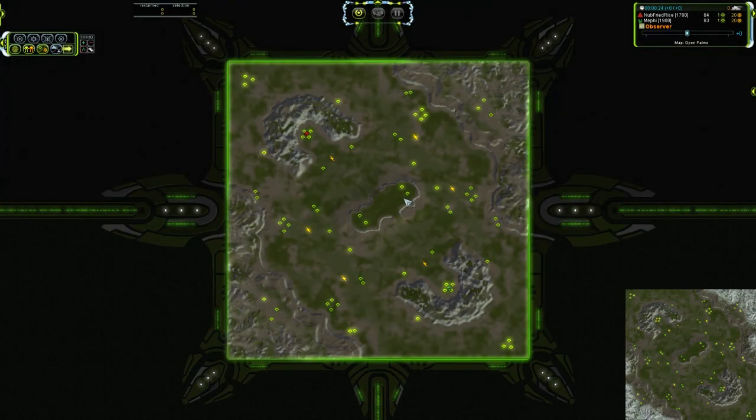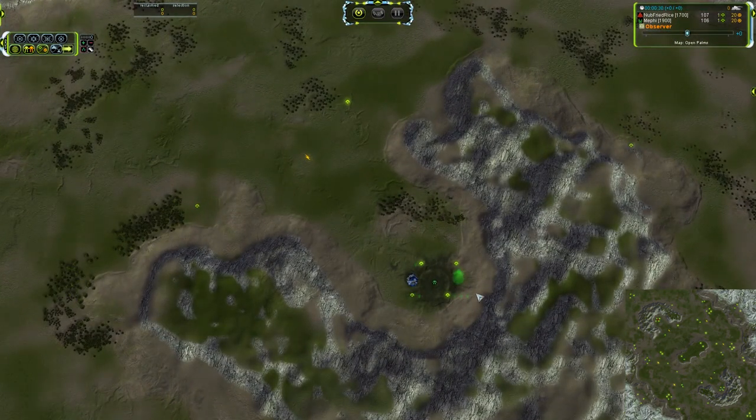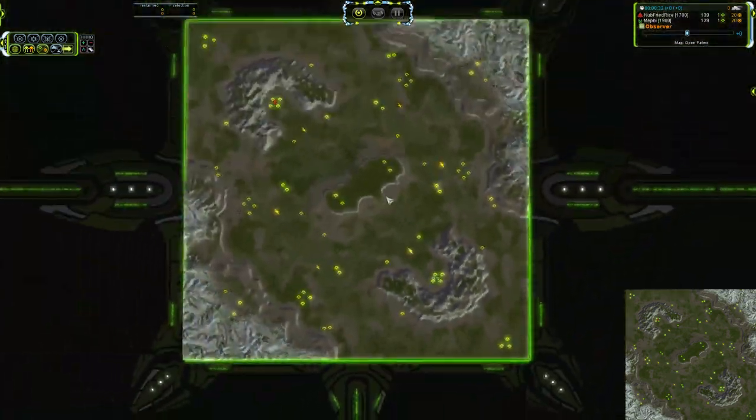Greetings and salutations to all you folks out there. I've got a one versus one for you today. This is between Noob Fried Rice as Cybran in the northern side and Mephi taking Seraphim in the southern side.